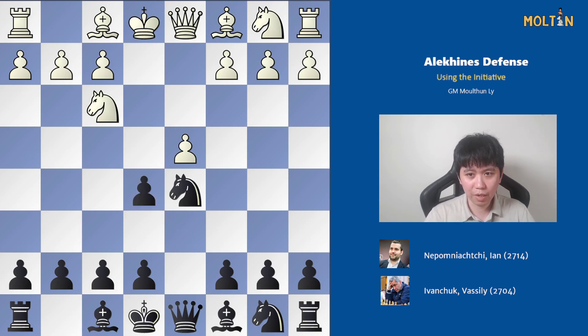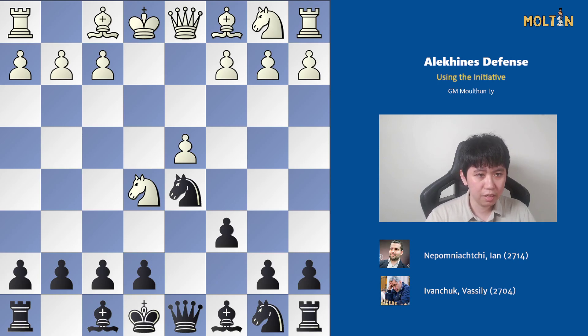This is also a line I recommend for black. After knight takes e5, we go pawn to c6. The main move for white is to complete development with bishop to e2 or bishop to d3, but a lot of people fall into this classic trap of chasing the knight away with pawn to c4. This has been played quite a number of times, including by Nepo — he played it again recently in an online rapid game on chess.com.